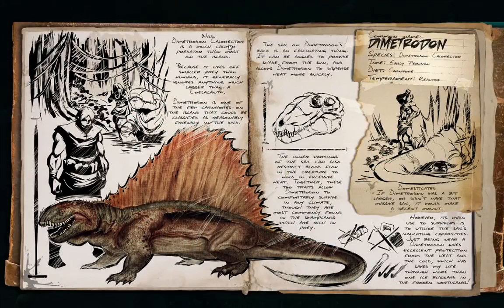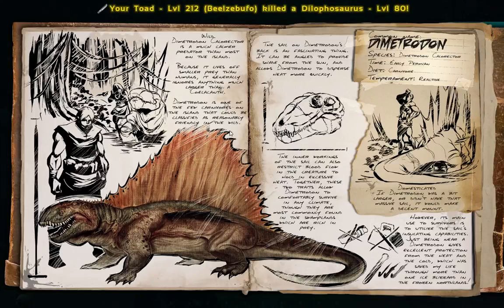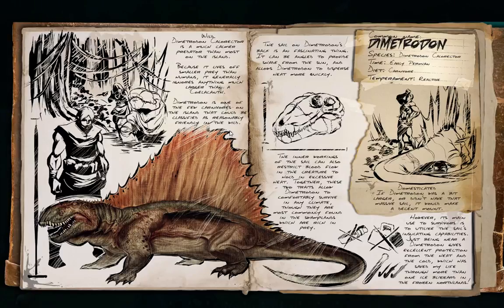Now you guys are going to listen to my sexy voice reading. The Dimetrodon — Collector, I don't know how to say that — is a much calmer predator than most on the island. Because it lives off smaller prey than humans, it genuinely ignores anything much larger than a Coelacanth. Dimetrodon is one of the few carnivores on the island that could be classified as reasonably friendly in the wild, which we found out — it didn't attack us on sight, which was very, very rare.